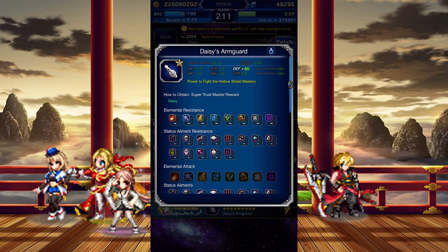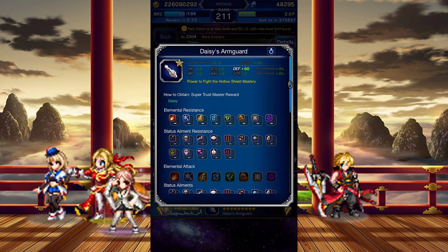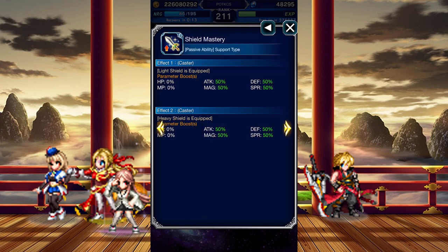Her Super Trust Master reward is an accessory that can be upgraded further through the associated event, which is also limited, so hopefully you're not watching this far into the future. At its base, it has a high defense stat, automatically grants your unit a 30% general mitigation buff, and boosts their attack, magic, defense, and spirit by 50% when they're holding a shield.